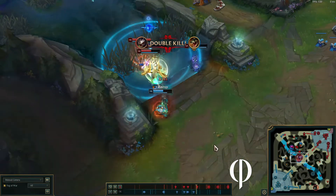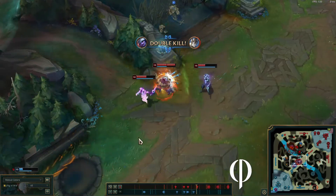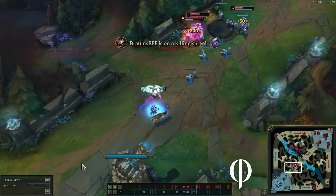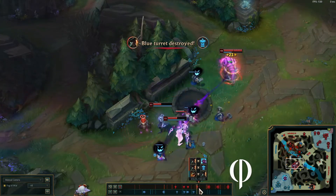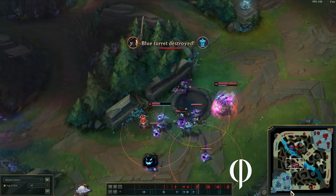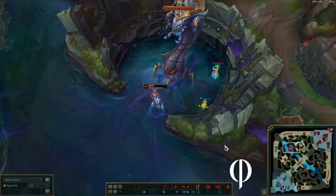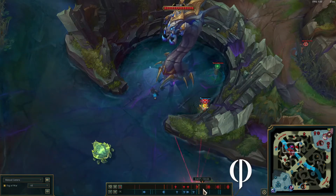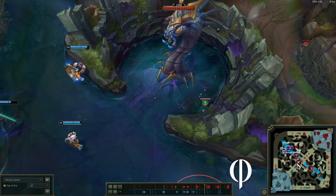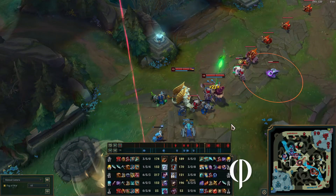We're on the hunt — throw the E so he can't run, but he still has flash sadly. Kog goes in, flash to get it — boom, good fight. As you can see, Gangplank gets a tower, he's splitting and playing pretty well, while I'm over here clearing wards. He dies splitting.